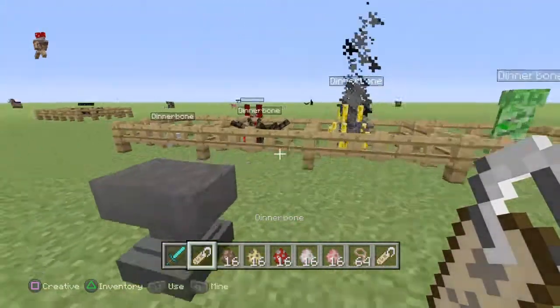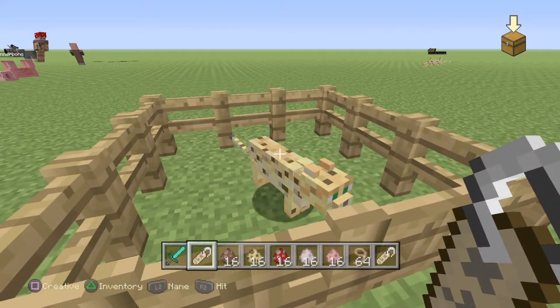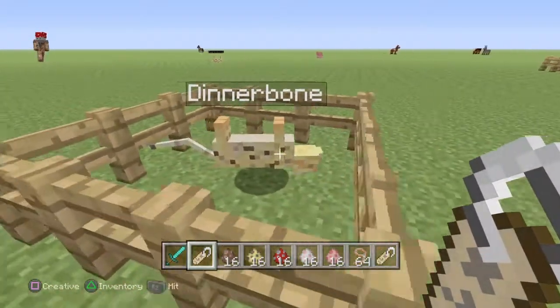This Easter egg is the Dinnerbone Easter egg. You get a name tag named Dinnerbone with a capital D, and you place it on something, and it turns upside down.